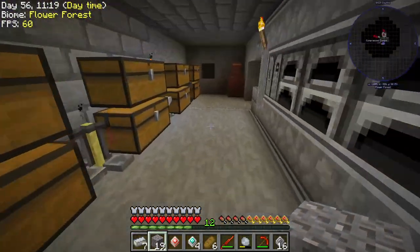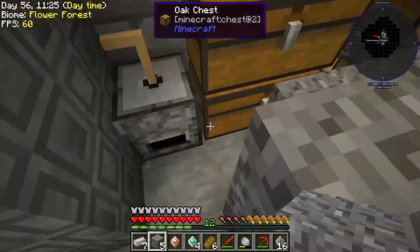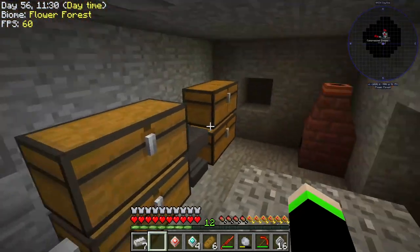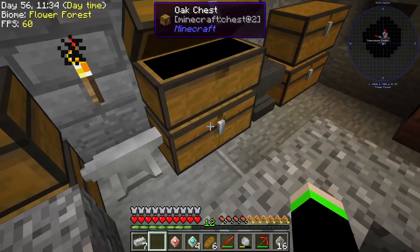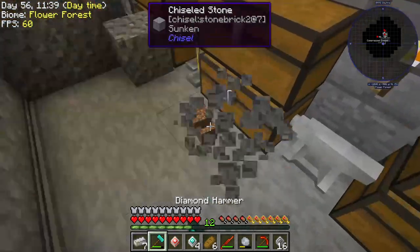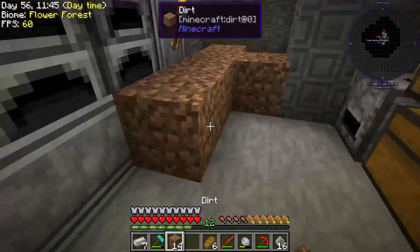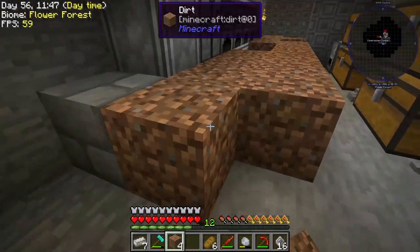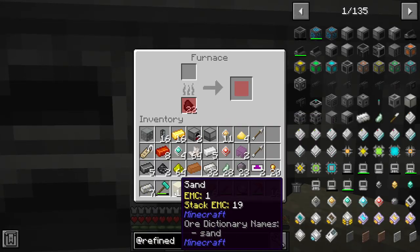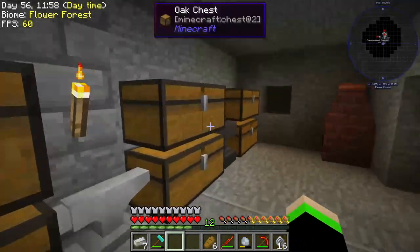I think some inventory management is definitely in order here. Holy crap — canola. Holy canola. Some inventory management is definitely needed. I honestly hope whatever I'm crafting actually works, because we need it desperately. Desperately.